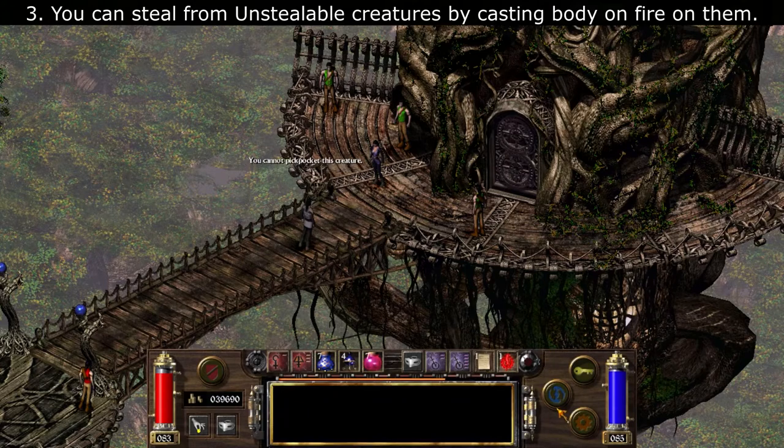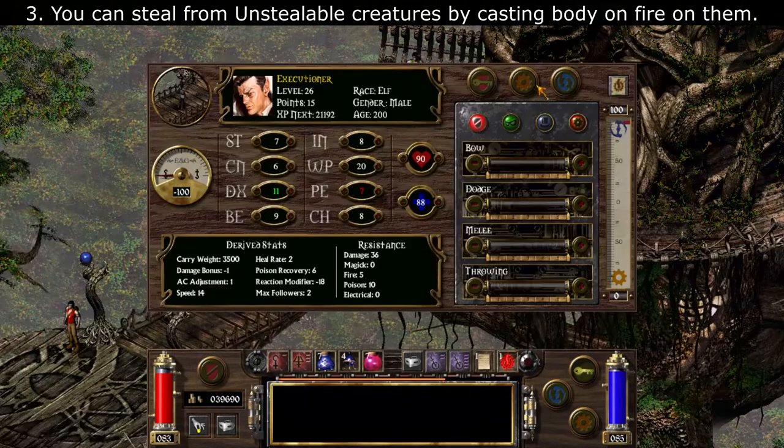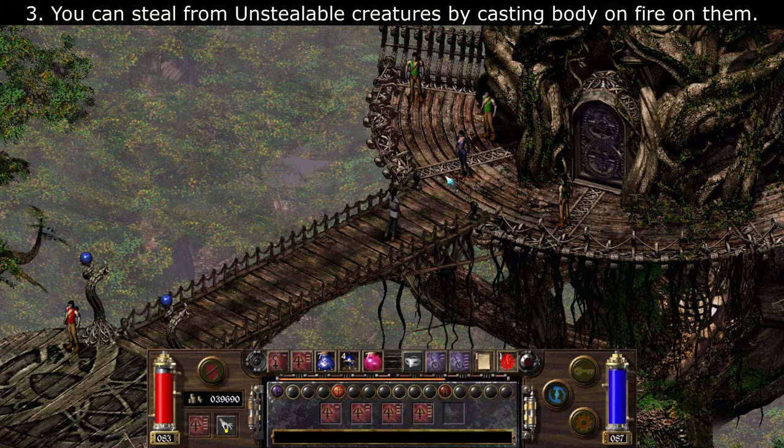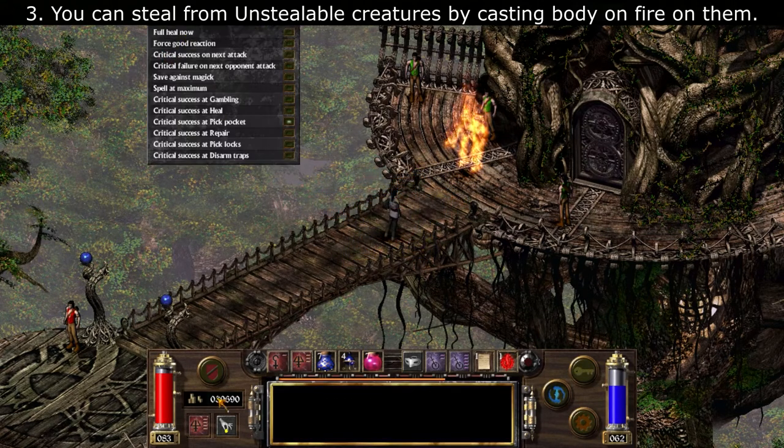Number three: you can steal from unstealable creatures by casting Body of Fire on them. Once you do this, you can actually start pickpocketing from them.